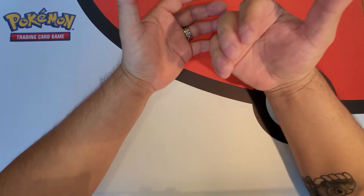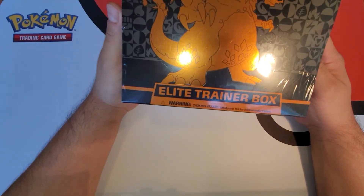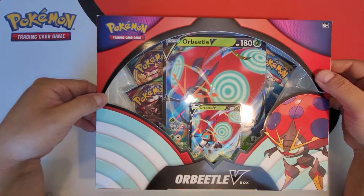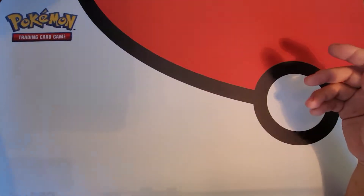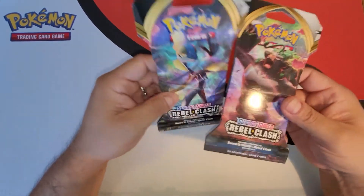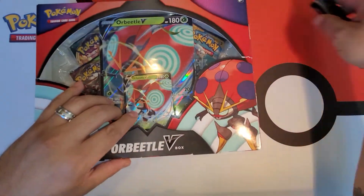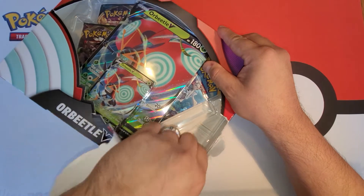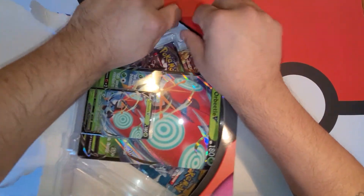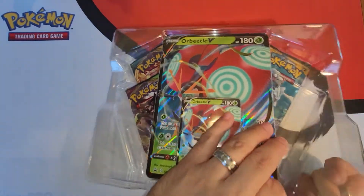Hello everybody, welcome to Uncle Sam's Pokemon Corner — the only corner where I'm allowed to record according to my wife. Today we'll be opening a Champions Path Elite Trainer Box, an Orbeetle box with a jumbo card, an Orbeetle V promo, and two Rebel Clash packs. We might start off with the Orbeetle first. You guys know we're looking for ultra rare cards. I'll be giving out all the promo cards so you guys can play online — those are for all of you guys, first come first served.